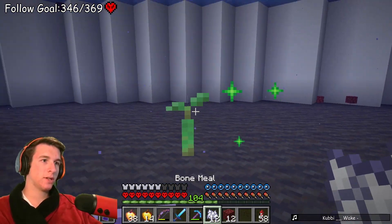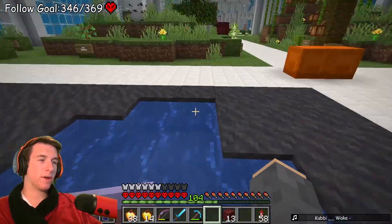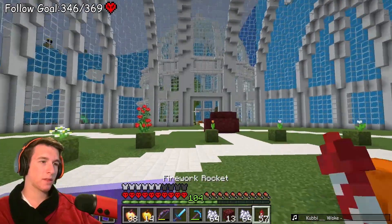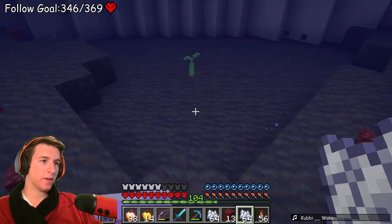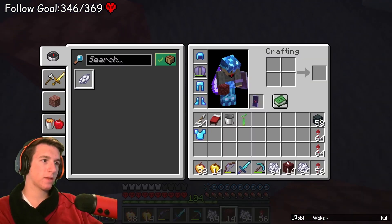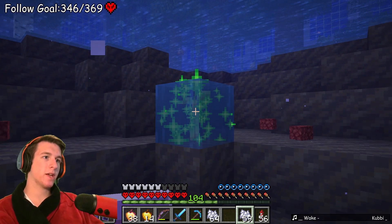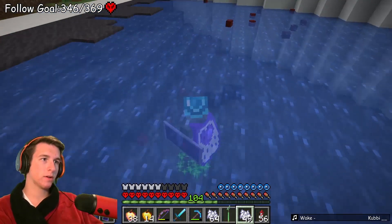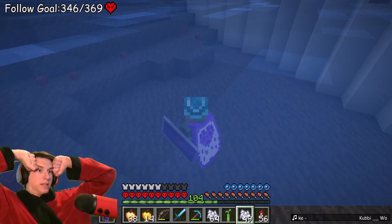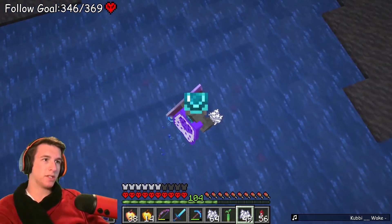Why won't it grow? I need the propagule to grow otherwise I'm cooked. I hate these trees so much - they're cool looking but they're annoying in every other aspect. He's not gonna grow. How do I get him to grow? I can't place him on netherrack underwater - he has to be on mud. I just want you to grow at this point, I don't even care if it's wonky. I'm not making one by hand - that's way too annoying, these trees are too big for that.